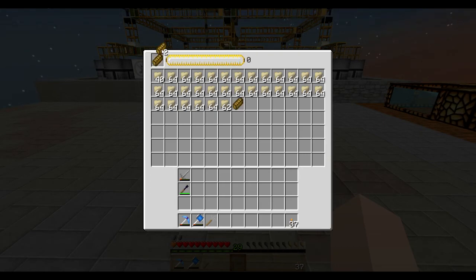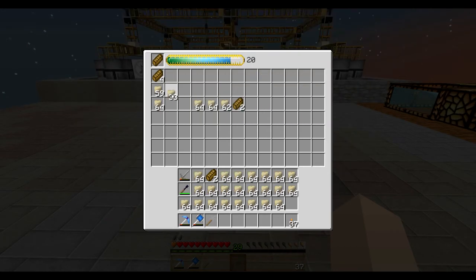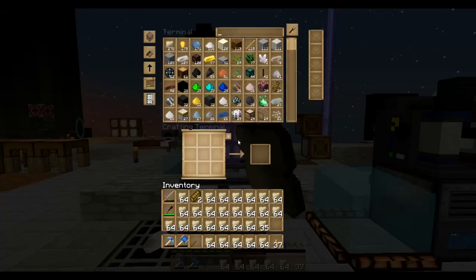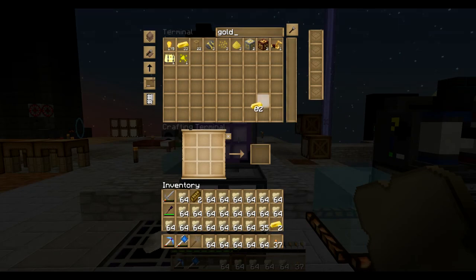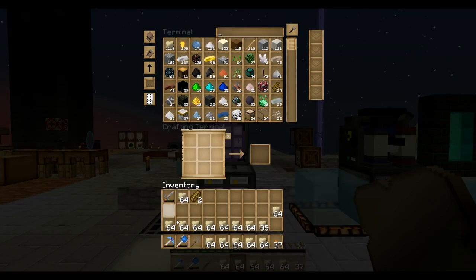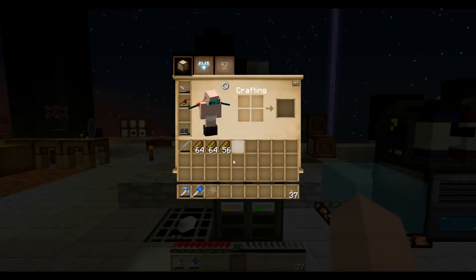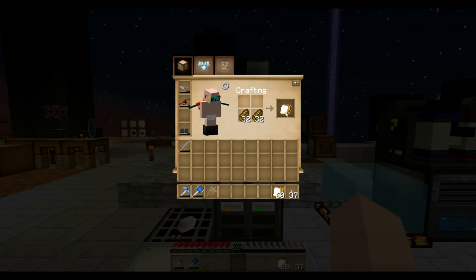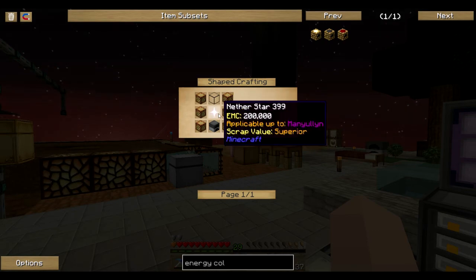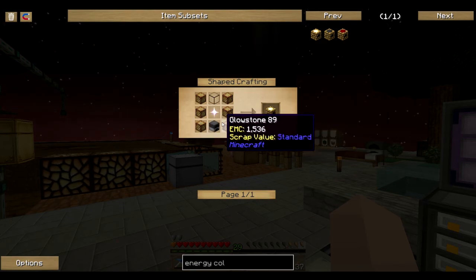I got a better idea - gold, boom. Now we have that for days. I need to create some more drives actually. So yeah, for EMC I think we're gonna go the energy collectors route - energy collector, we'll do this one, which requires another star which is 200,000 EMC - but we can create this one. Yes I know it's peaceful mode but that's fine, I don't care. Glowstone we can do that easily, we just need the diamonds for it.